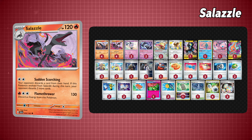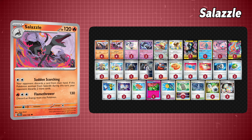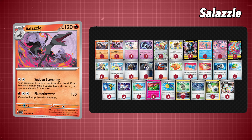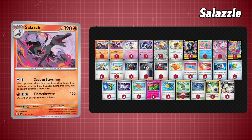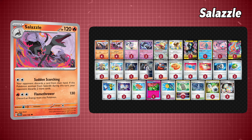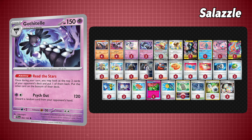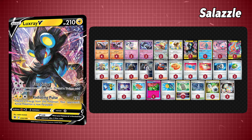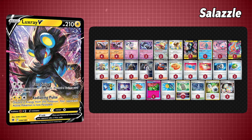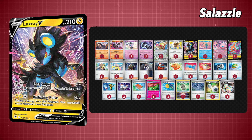This deck is control heavy, and you see that clearly with the new Salazzle card, which forces your opponent to discard a card from their hand whenever they use the move Quick Roast. However, if they use this move on a turn when you evolve into this Pokémon from Salandit, then your opponent discards an additional 2 cards, meaning 3 cards for the price of 1. Throw in Gothitelle's ability to disrupt your opponent's strategy by bottom-decking a potential top-deck, or your Luxray V that can also force your opponent to discard a card from their hand after revealing their entire hand — that's just free real estate. Gives you all the control with this deck.